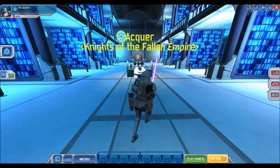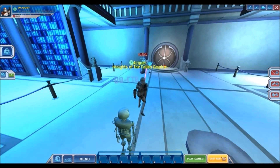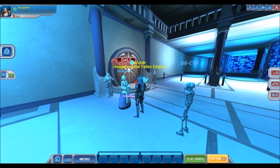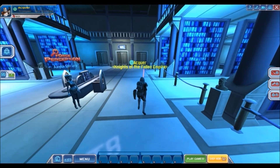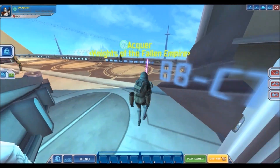Maybe eventually we'll get an update which lets us play the mini-games again, but at the moment it's just purely solo exploration. The Daily Holocron NPC - the librarian lady from Attack of the Clones - says: 'The holocrons held within this vault hold the wisdom of a thousand generations of Jedi Knights. A Jedi can enter once each day to study a single holocron.' I didn't even know her name was Jocasta Nu! She had a bit of sass to her when Obi-Wan was speaking to her in Attack of the Clones. There are invisible walls so we can't go into the blue areas where the books are.